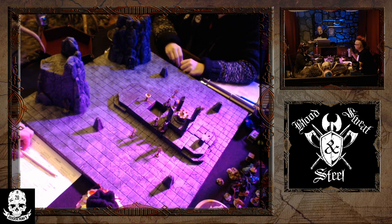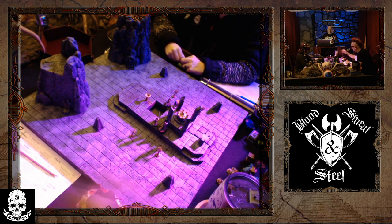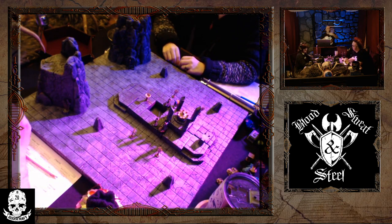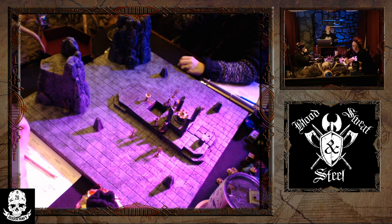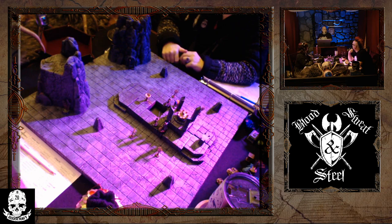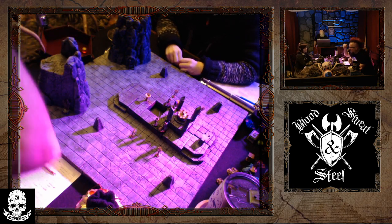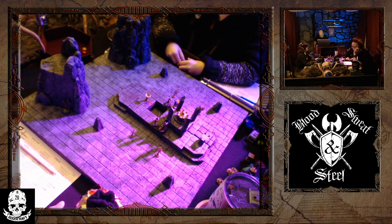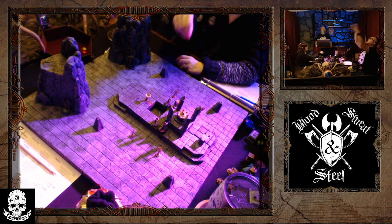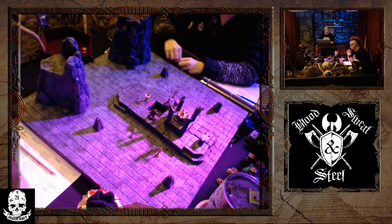So since the fortune point is spent, Bovar has a hold of the guard. The question is whether to hold him for next exchange or try to chuck him in now. Chucking him in would be an opposed Brawn check - if Bovar beats him on that, in he goes; otherwise he just holds. Let's try to chuck him in. Brawn versus Brawn: Bovar gets a Legendary, guard gets a Good - won by three. Into the pit he goes! One down, one to go.